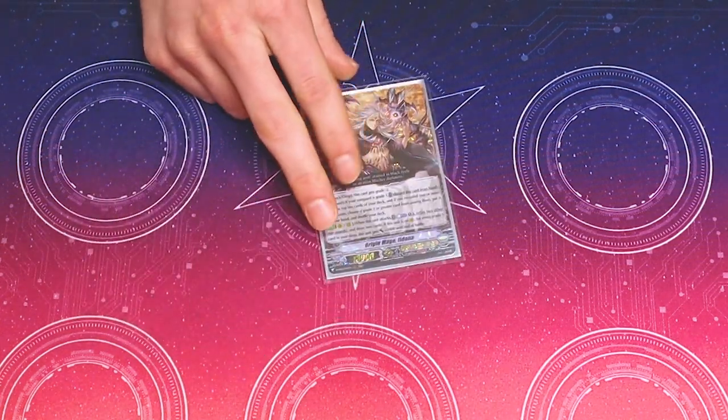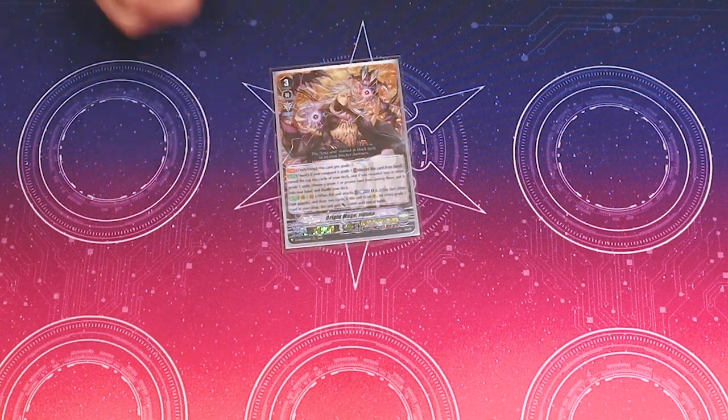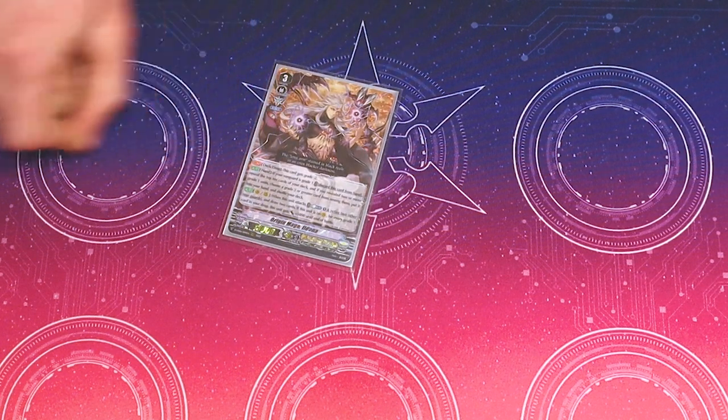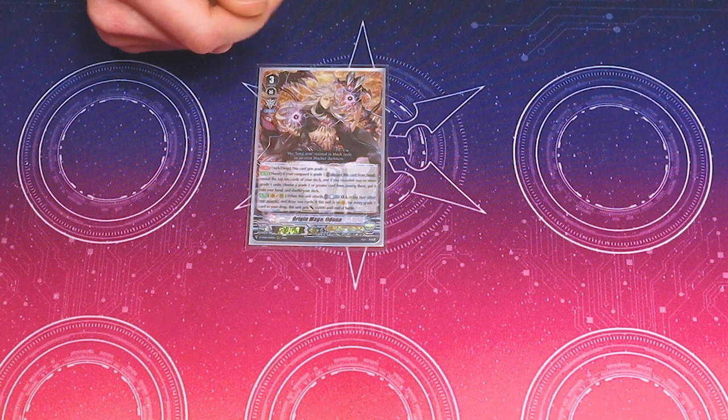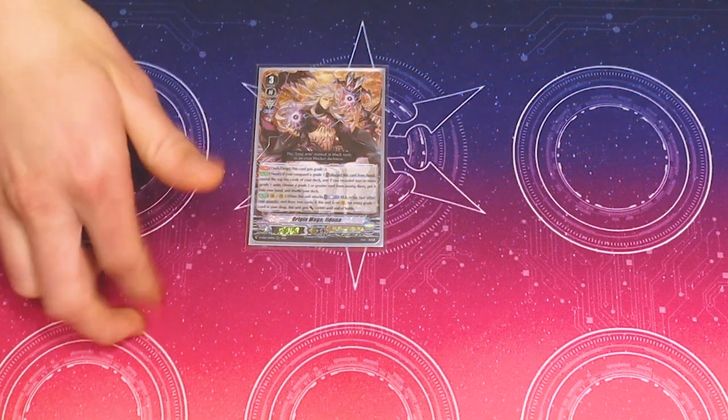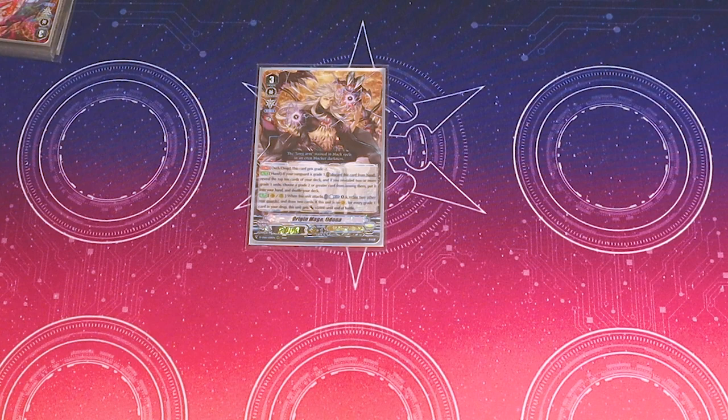You reveal the top 10 cards of your deck. If you reveal two or more grade 1s, you can pick a grade 2 from among that 10 and add it to your hand. You're seldom going to be grade-locked with this deck, I think, because the ratios aren't terrible. But it is nice to have access to that. And its other skill just does not matter — it's like Vanguard or Rear Guard, you counterblast 1 and retire 2 of your Rear Guards.